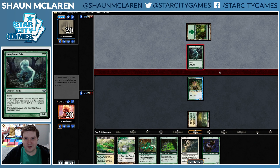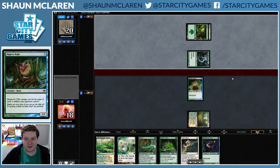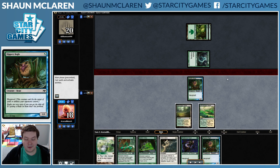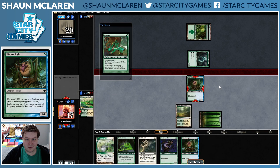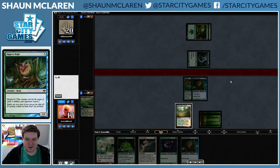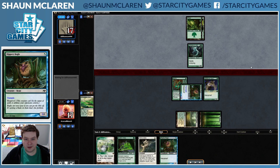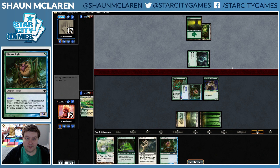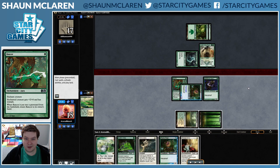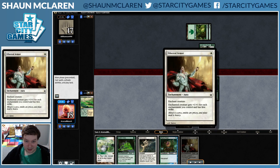Alright, up against mono-green, very interesting. Strangleroot Geist is not really a card that is threatening to boggles. Drawing two boggles is not exactly what we wanted to do, but we'll take it. Realistically we're just looking for a way to either give first strike or lifelink at this point. Rancor is going to get a lot of value if our opponent wants to start trading, and there's Ethereal Armor which is completely busted of course.